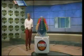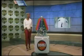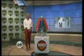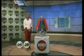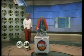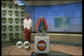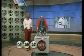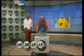Let's see what this evening's Double Draw numbers will be. First number is one. Second number is twenty-nine. Third number is twenty-seven. Fourth number is seventeen. Fifth number is four.